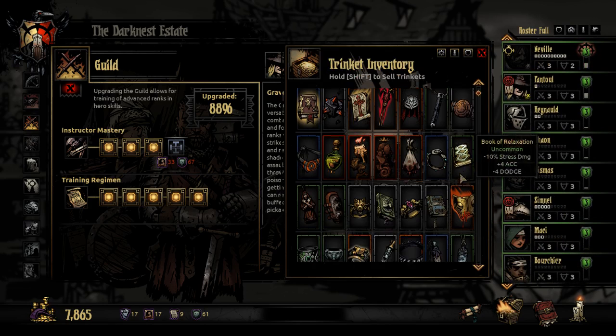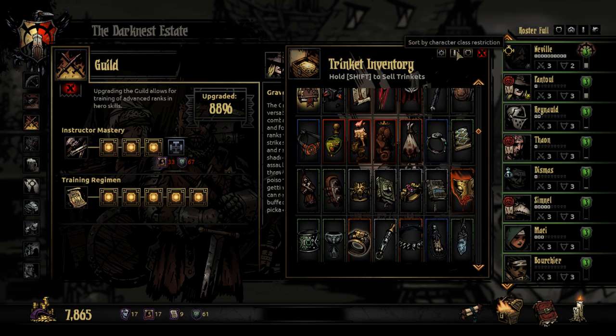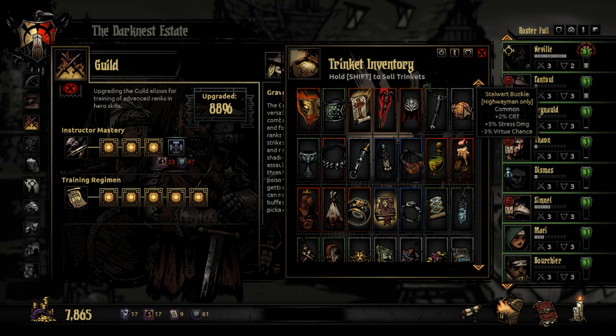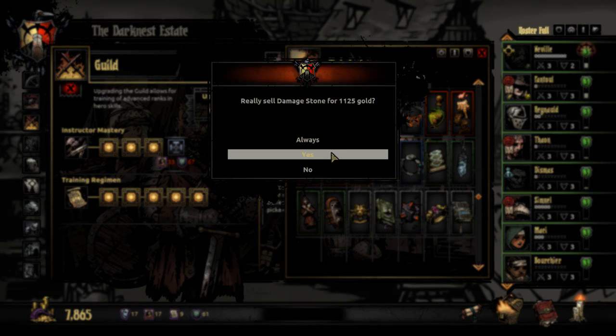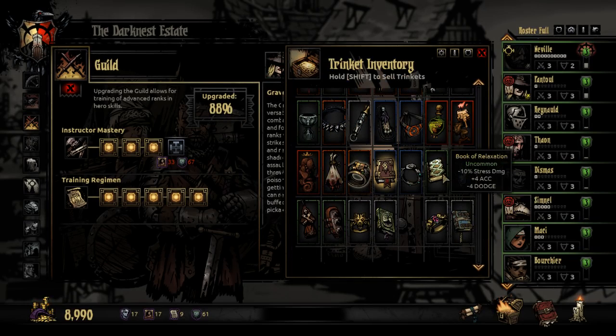Might have to sell something to break into this market here. This leopard mask seems nice, but I'm not feeling it. These two Highwaymen things — the dodge and speed are good, the ranged accuracy sucks. These two things are pretty nice, I must admit.